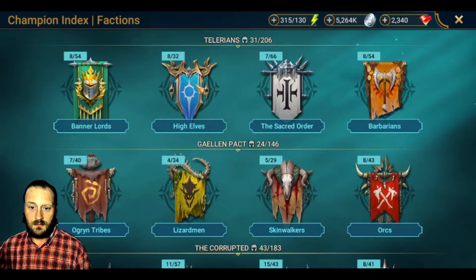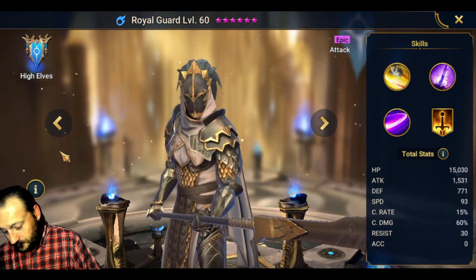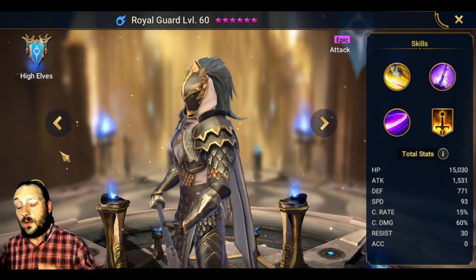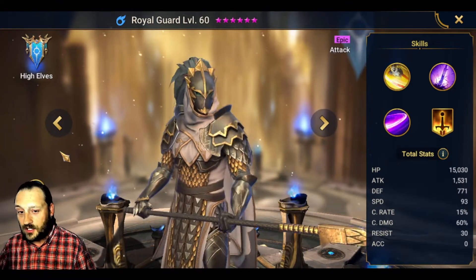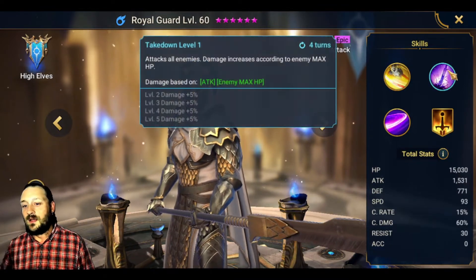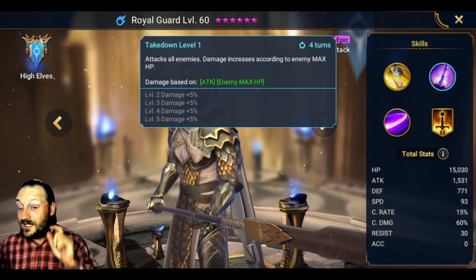The first one is a good old favorite that everybody knows: Royal Guard. It was tough because of the 21 to 25 dungeons, but I went with him based on the fact that for tournaments and events, stage 20 dungeons are still the best way to go, and his A2 — his Takedown — still works.